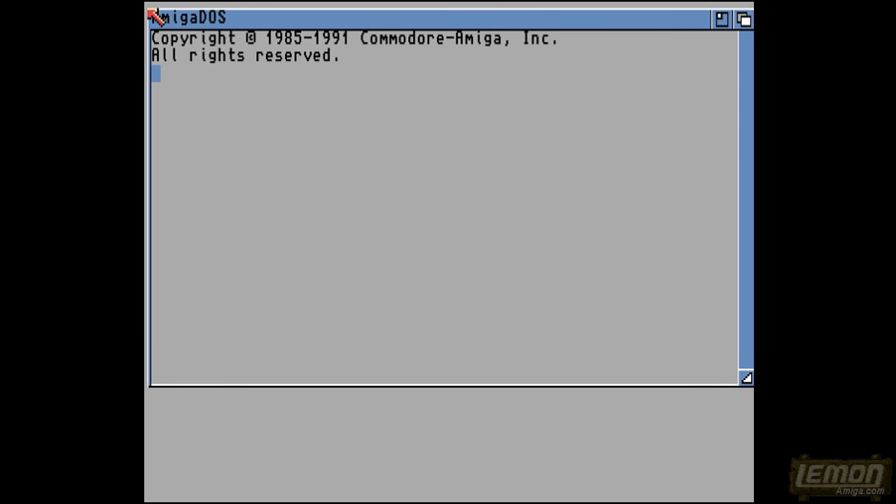Welcome to another Lemon Amiga play guide and review. In this week's episode we'll be taking a look at Platman, which was a public domain game developed by Frenetic Software and published on the One Amiga cover disc, issue 80 and cover disc A in May 1995.